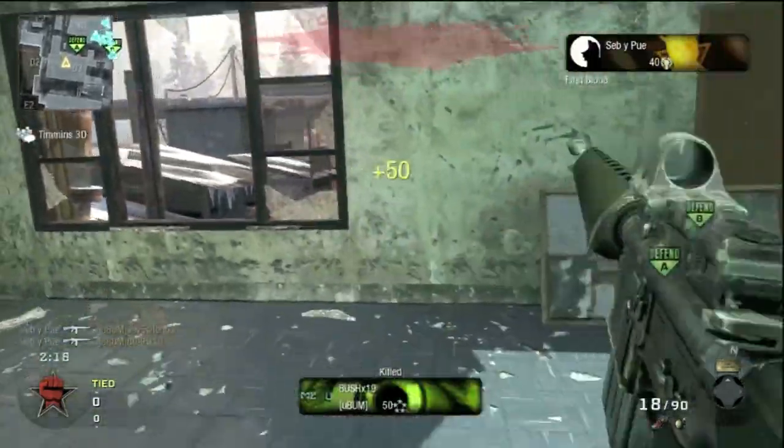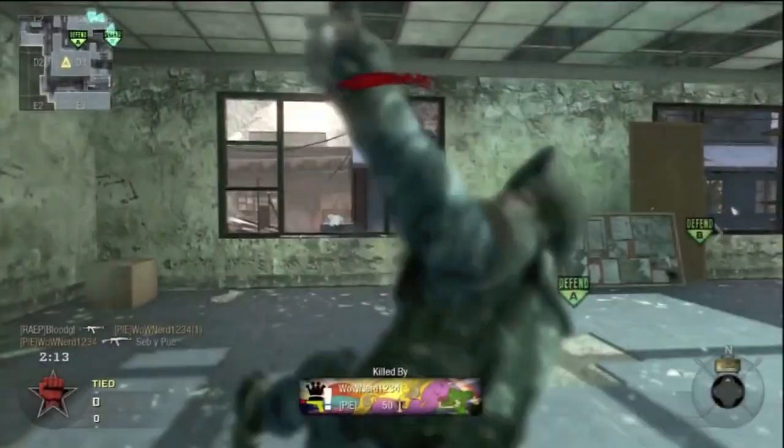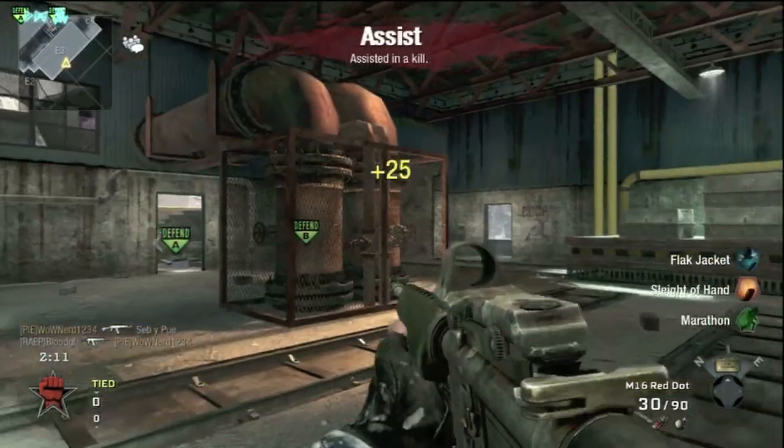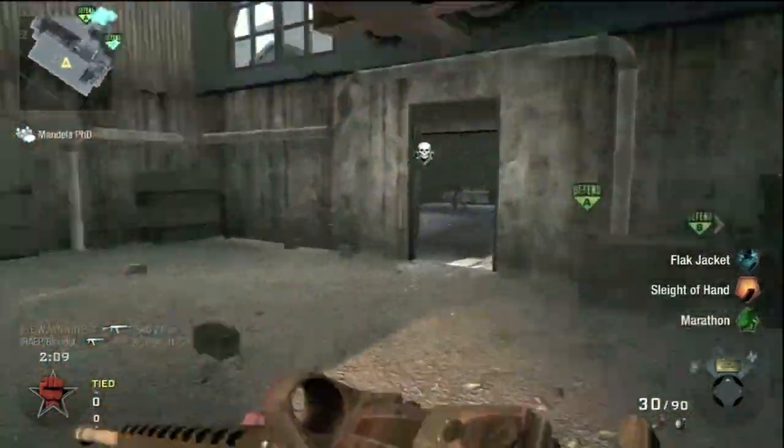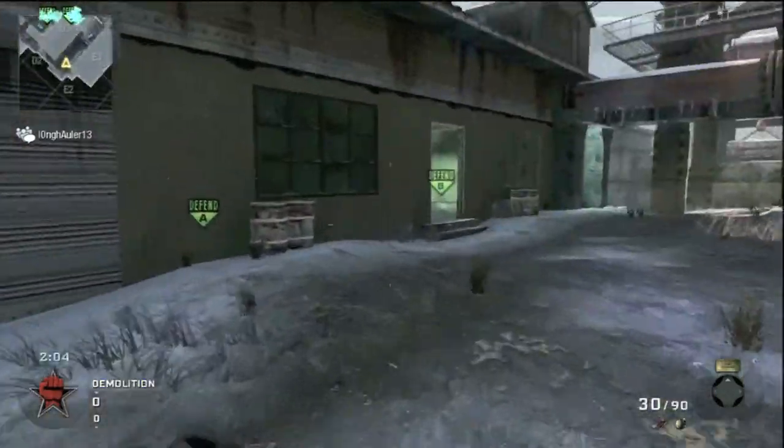I'm using Sleight of Hand because I feel it's the only second perk that helps me. And I am using Ninja because I was trying to get the Ninja plants, and I only have one M16 class and I really don't have enough classes yet.